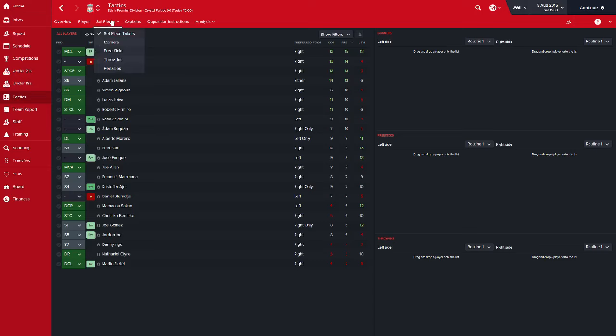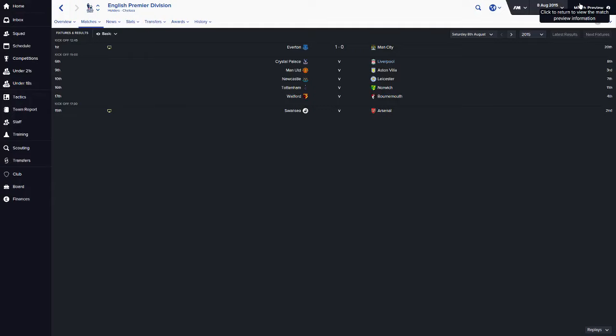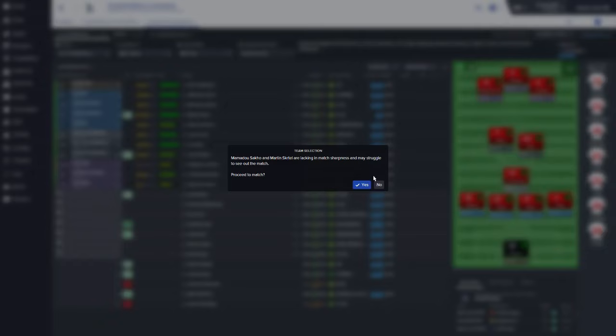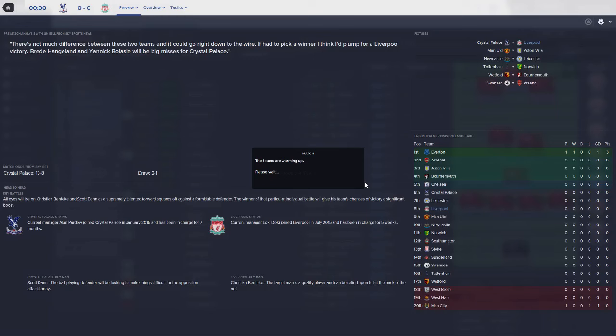One thing I will need to sort out — corner takers and set pieces — we'll do that next game. We've got nobody that's particularly good at them, so I don't think it matters too much. This is a weird formation for me. I don't usually play 4-3-3 with two false nines, but let's experiment. Both of them are retraining positions as well, so they're still getting used to it. There's a lot of gambles here, I think.